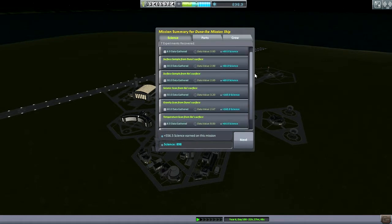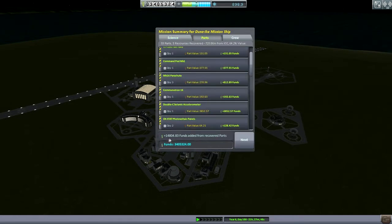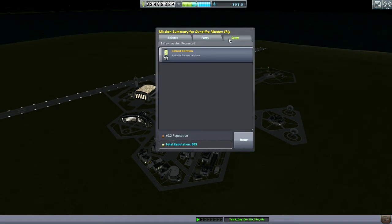556.5 science on board, collected. 14,800 funds from the return of the craft — very nice. Though only 64.2% of the total possible value because it was 724 kilometers away from the KSC. And Calrod is back.